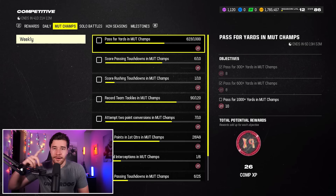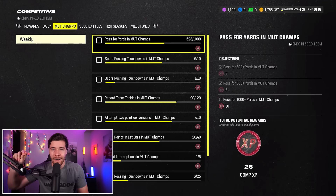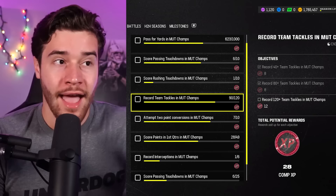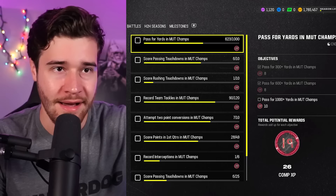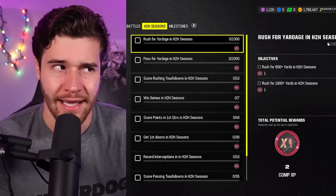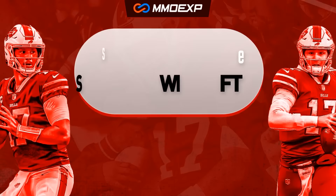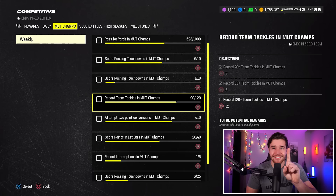Getting back on track, let's talk about the competitive field pass. There are two things you absolutely need to note. If you want to get competitive points in the quickest way possible, play MUT Champions. I've literally played three MUT Champions games since the new competitive field pass came out and I'm almost done with every single mission. Pass for yards in MUT Champions gives me 26 XP when I complete it. If I pass for yards in solo battles, I only get 10. In head-to-head seasons, I only get 2. By far, the best way of getting XP is playing MUT Champions. Also, they removed the win-game requirement — if you lose, it still tracks.